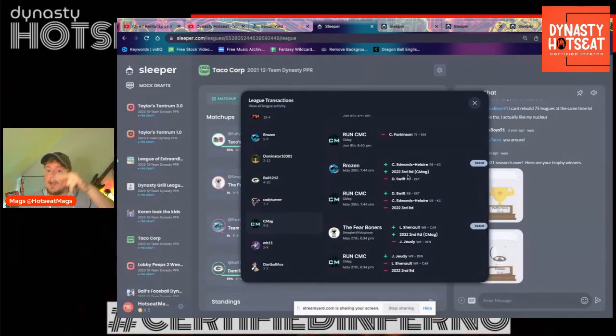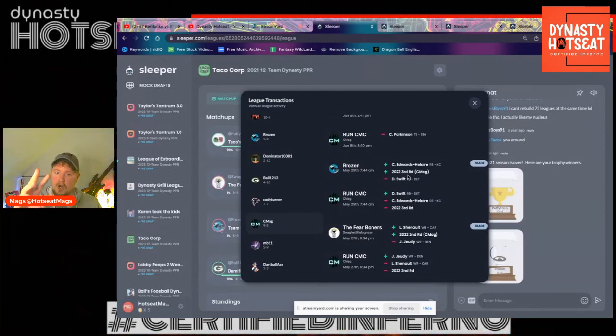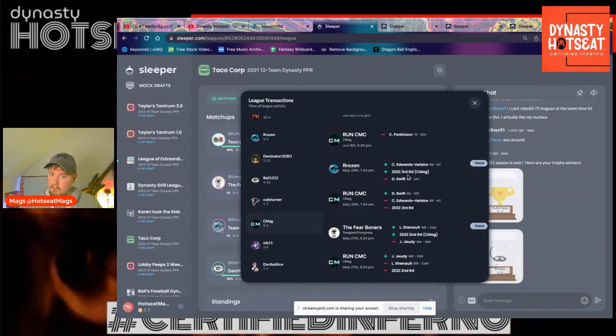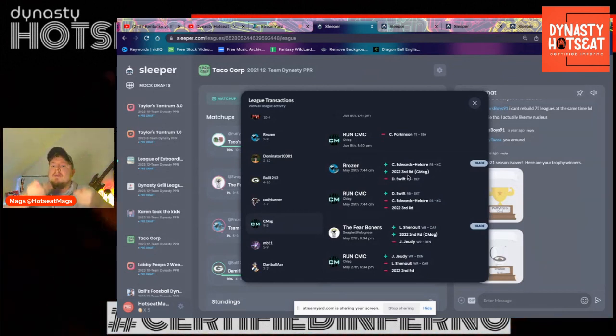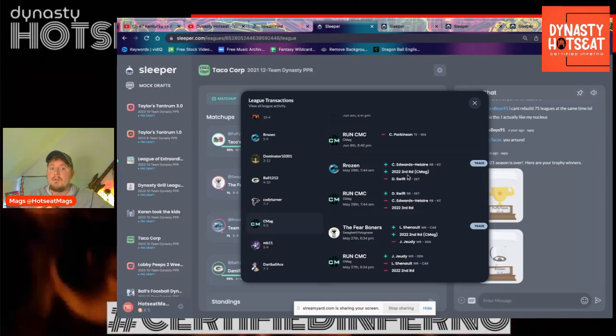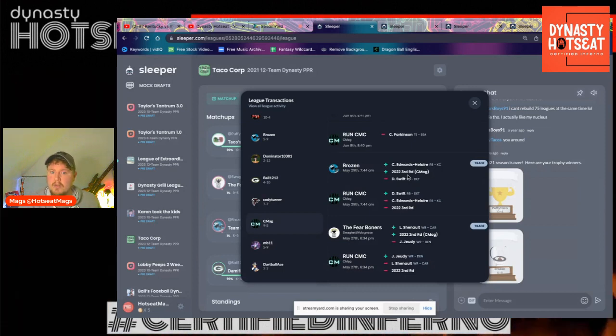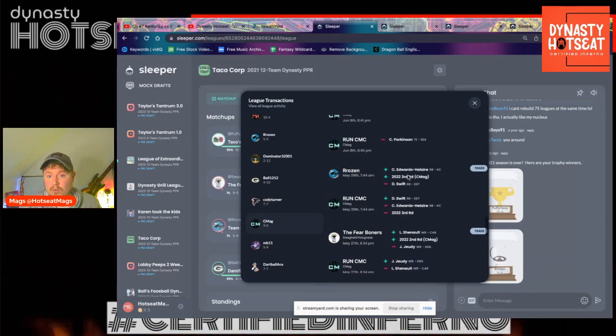Then, obviously you heard Clyde Edwards-Alaire, right? Got rid of Clyde Edwards-Alaire. Gave up Clyde and a third, got DeAndre Swift. Again, slowly making these changes. At the time, people said trade on my side, but hindsight 20/20, turned out to be a good trade to get DeAndre Swift.